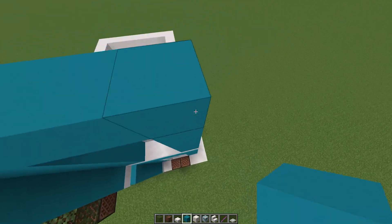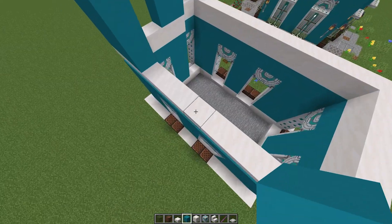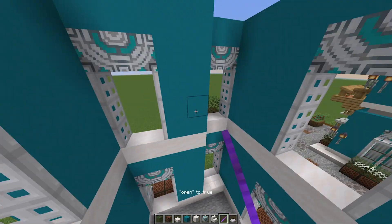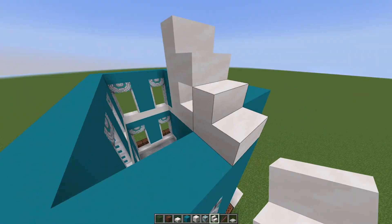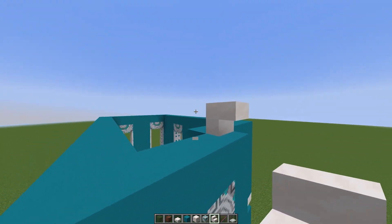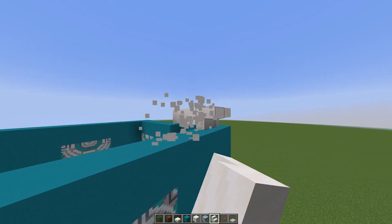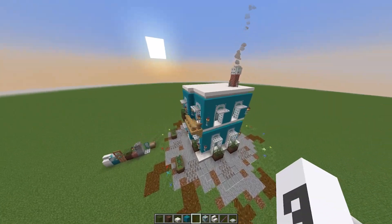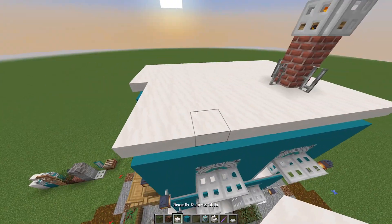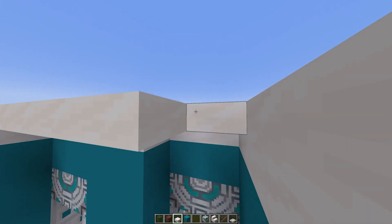I'm going to go ahead and do the entirety of this second layer really quickly. I'm just finishing everything up, and next up we're also going to do this upside-down stair all the way across the top just to separate the roof. Now that that's done, I believe we can cover in the roof — I just took some smooth quartz slabs and put them all on this roof section.